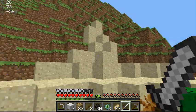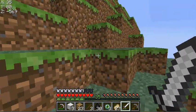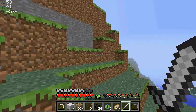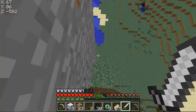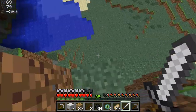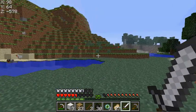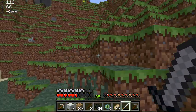Oh, these are the extreme hills. From experience I know that Eyes of Ender don't really work well at heights. Goddammit. Screw this, I'm going this way then. I have to get around that hill somehow. I don't want to go too far in the X direction though, because it wasn't pointing that far in the X direction.